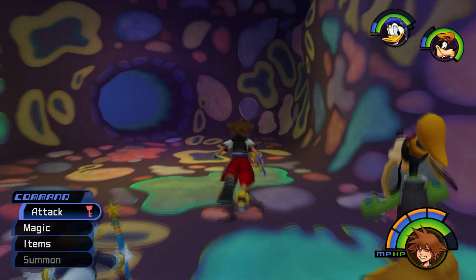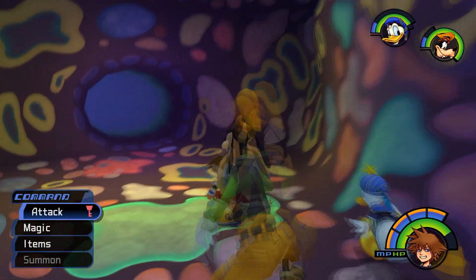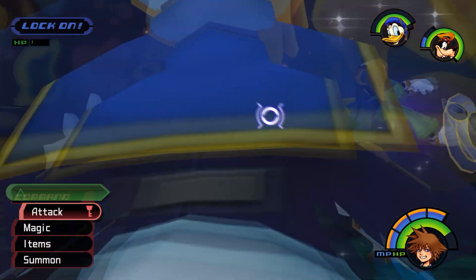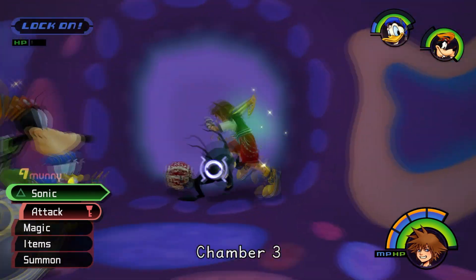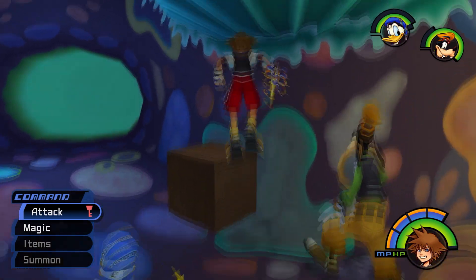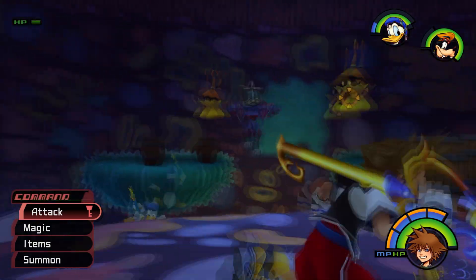Mega Ether. Chamber one - is there any way to jump up? No. Go back to chamber one. We're doing some heavy damage, this is amazing! Lucid shard. Let's go to chamber two. Chamber two - we don't want to fall down.